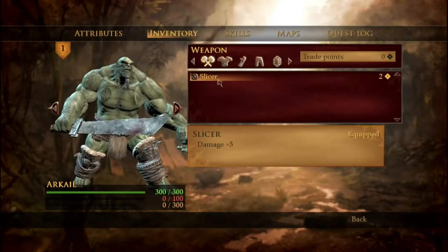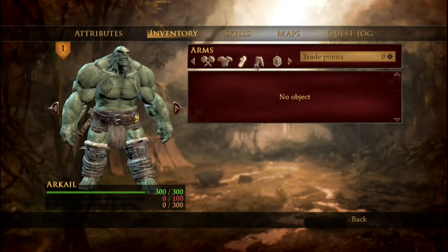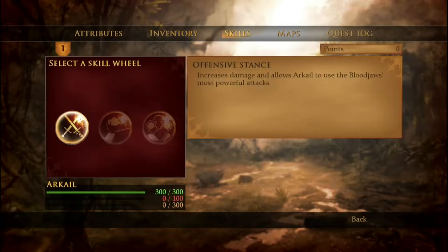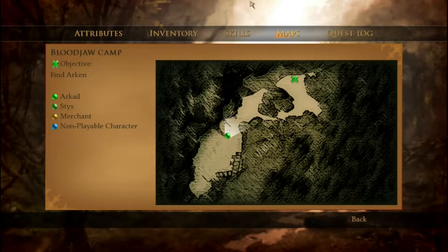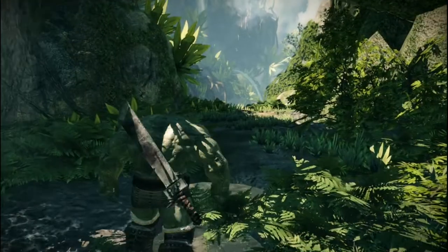Inventory: I've got a Slicer — plus five damage. Weapon and armor slots: torso, arms, legs. Gladiator's Greaves give damage reduction. Very RPG-like, and there are trade points — whatever that would be. Skills: looks like I just have Offensive Stance, which increases damage and allows Arcail to use Blood Jaws — his most powerful attacks. The quest log shows the mission. Very simple RPG structure — like to see it.